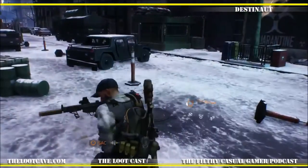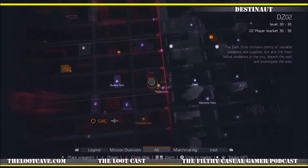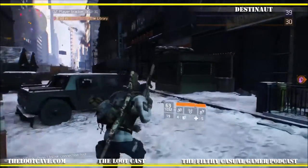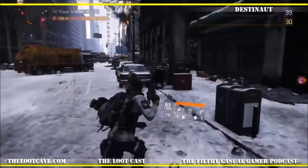I'll start off here and show you where I start. I start on the 34th Street entrance to the Dark Zone, right there on the map. We're going to plot a point up to the library — we're not going to exactly follow it, just use it as a reference. The first thing we're going to do is find a chest, then find some Dark Zone material that isn't exactly on the map.